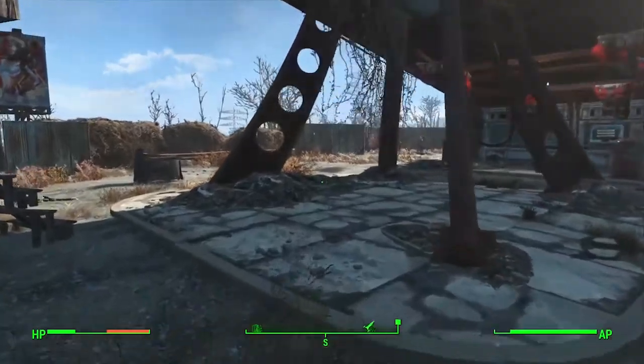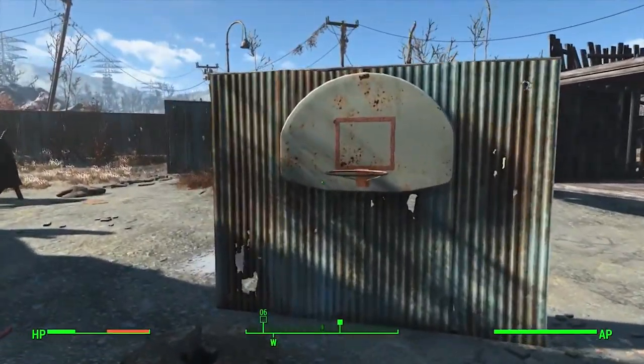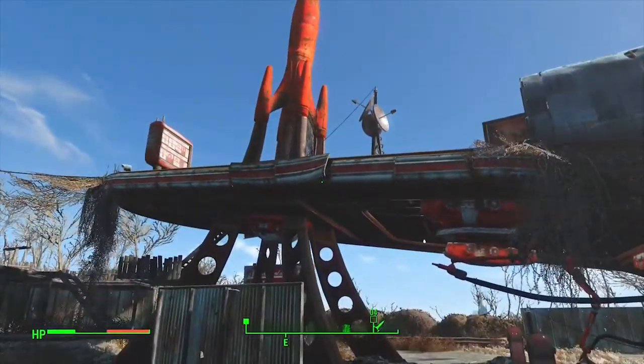This is 'Things to Do in Fallout 4' — mole rat basketball. I don't know what this is. So here's what you need: a basketball hoop, some dead mole rats, and a high place to throw them from.